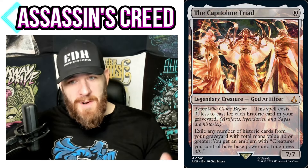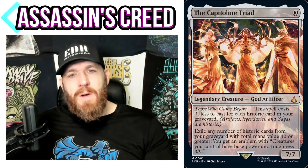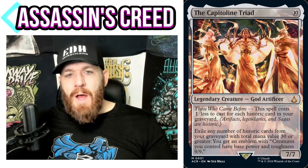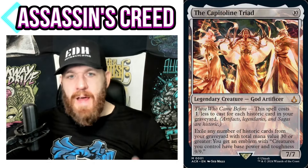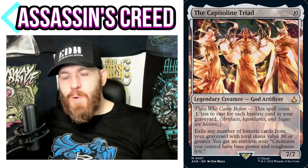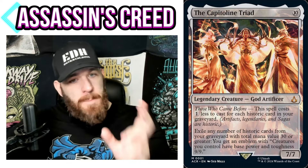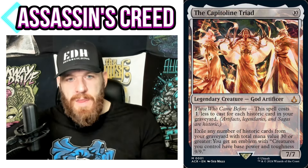So what is it doing? This spell costs one less to cast for each historic card in your graveyard. So if we can get some artifacts and other stuff into your graveyard — and of course you're in a colorless deck — the artifact part is going to be the easiest. Wayfarer's Bauble, Burnished Hart, stuff like that. You want artifacts that sacrifice to get you lands so they go to the graveyard. You can also do a discard theme to fill your graveyard and make your commander cost less.